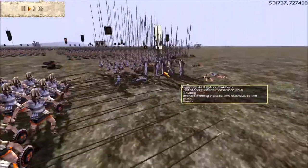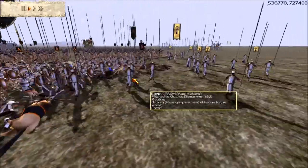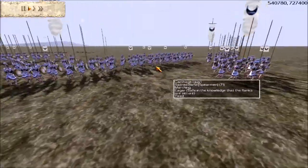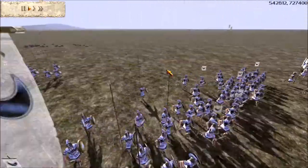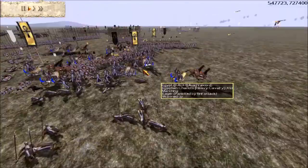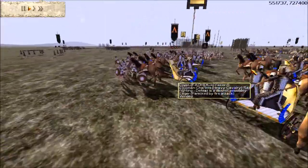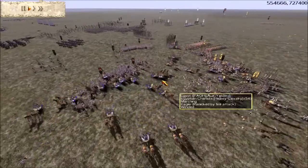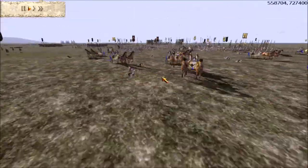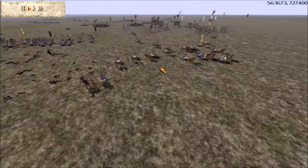We pretty much have the numbers advantage right now. I charged my guys in without using phalanx formation and these dudes routed. It looks like Carthage still has some Sacred Band left over that came back from routing - he's gonna try to use them, but at this point the battle's pretty much over. Let's check out some of the damage the chariots are doing. These dudes are probably being shot with flaming arrows from both me and Czech Chinese American - because that's how we deal with chariots. We give them our arrows.